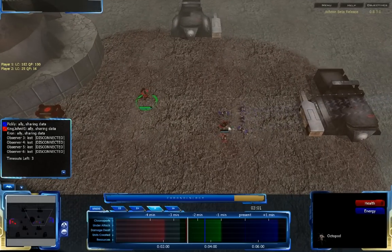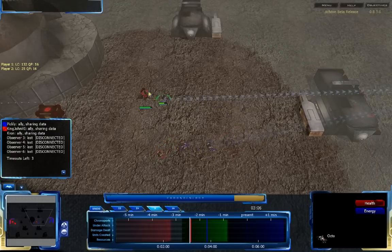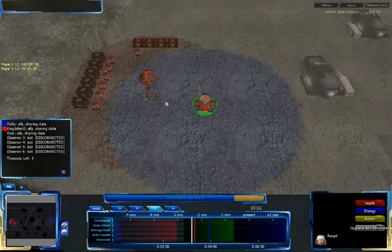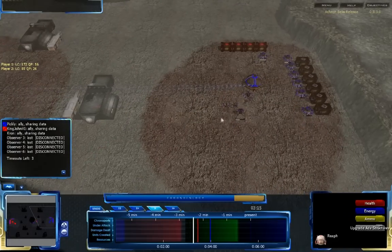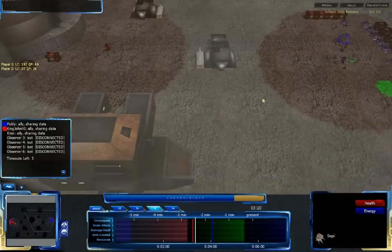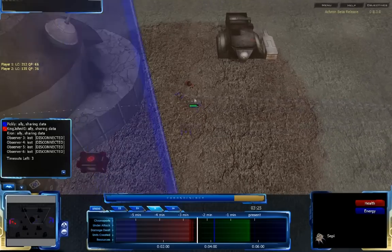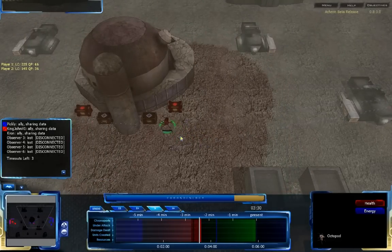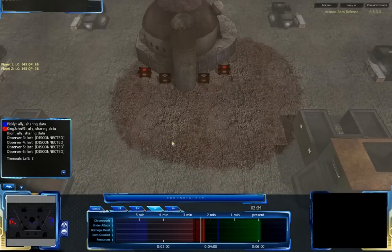Two more Octos coming in to support. The Octos are not doing a huge amount of damage, but they are distracting Pickley's Octos. The Octopod is dealing quite a bit of damage from the sidelines. Advanced buildings is being researched for King John VI, so he will soon have the ability to build a Spire and domes. But Pickley doesn't seem to have built a Reef yet. Just now, as I say that, he does go to build a Reef. The Octopod has been destroyed — it doesn't seem like it will be able to survive. The Octos have killed it.